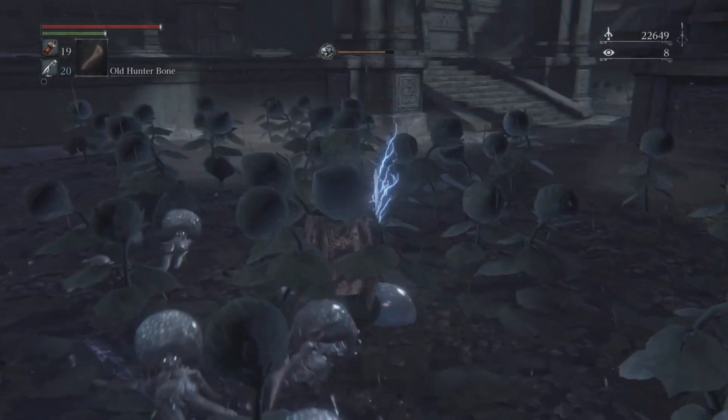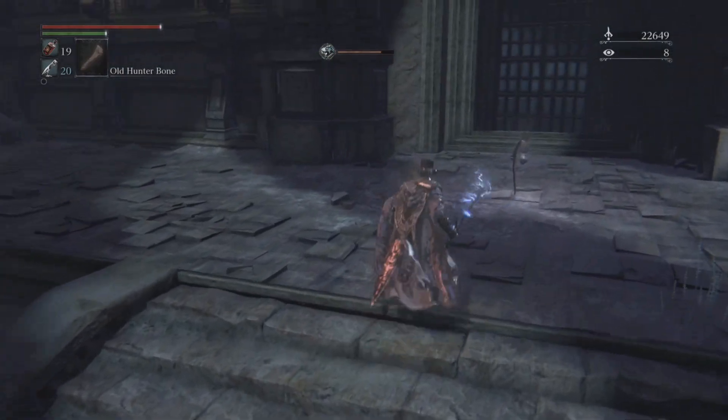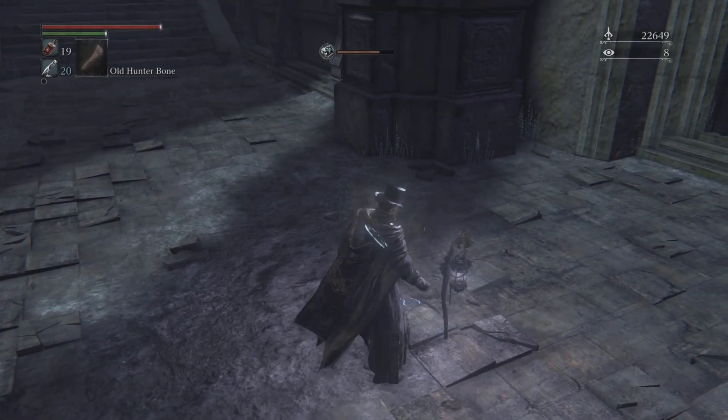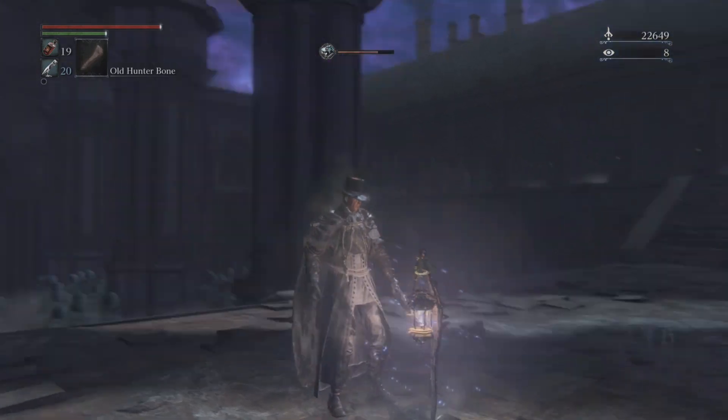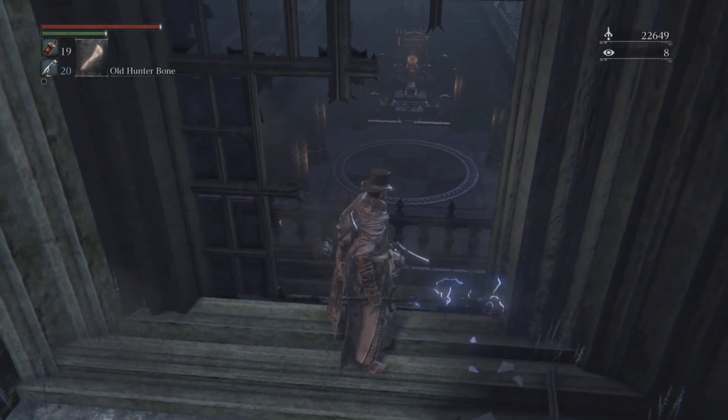When he does that attack, you just start bashing him — that's a perfect opportunity because at this point he should be so weak that you'll obliterate him. Beast Blood Pellet is definitely your best bet in this fight because it fills so quickly. Then light the lamp, and to get to the next vault you just want to break this and move on.